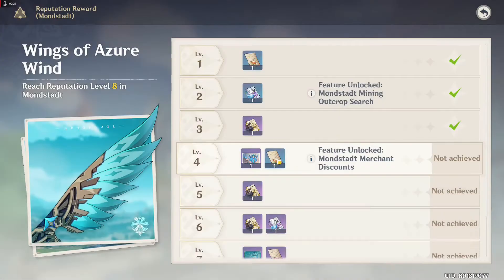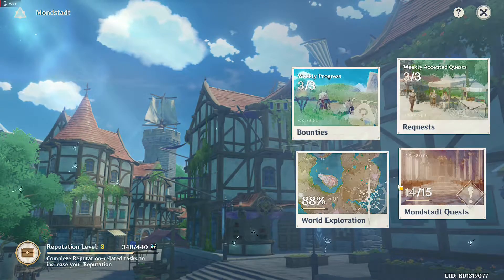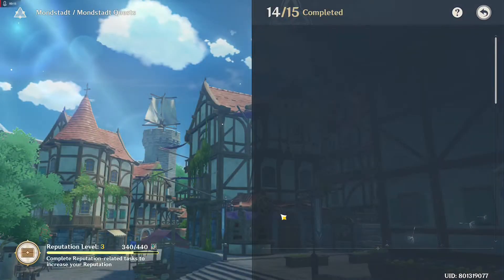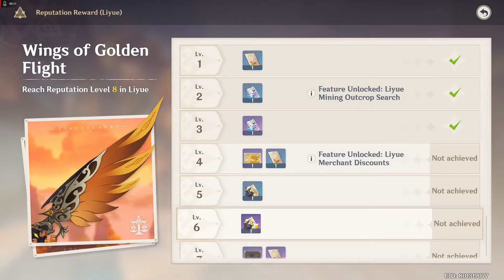City reputation — what is it? It's basically a new system EXP in the game that we can get by doing different tasks. And by doing those tasks, we get city reputation, which in turn increases our reputation level. And by raising our reputation, we get rewards and goodies. Let's check out the different tasks that we can do to level up our reputation.